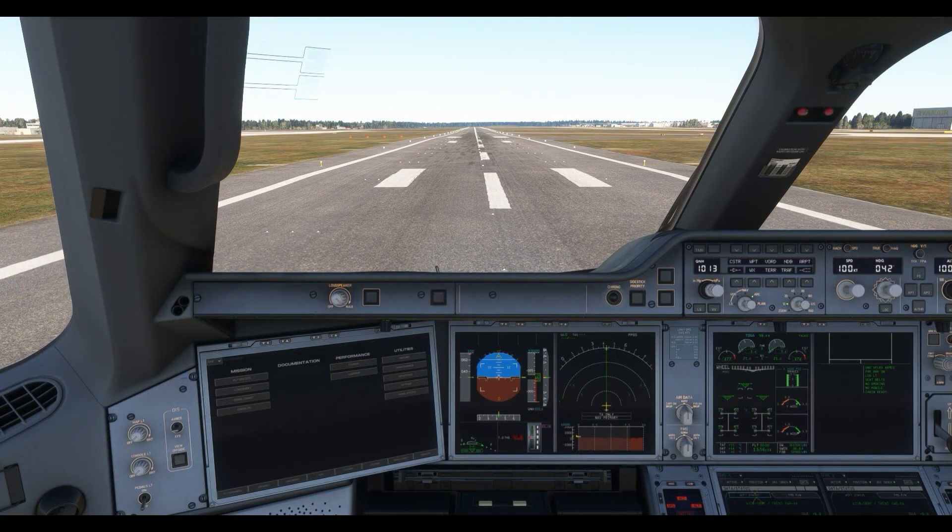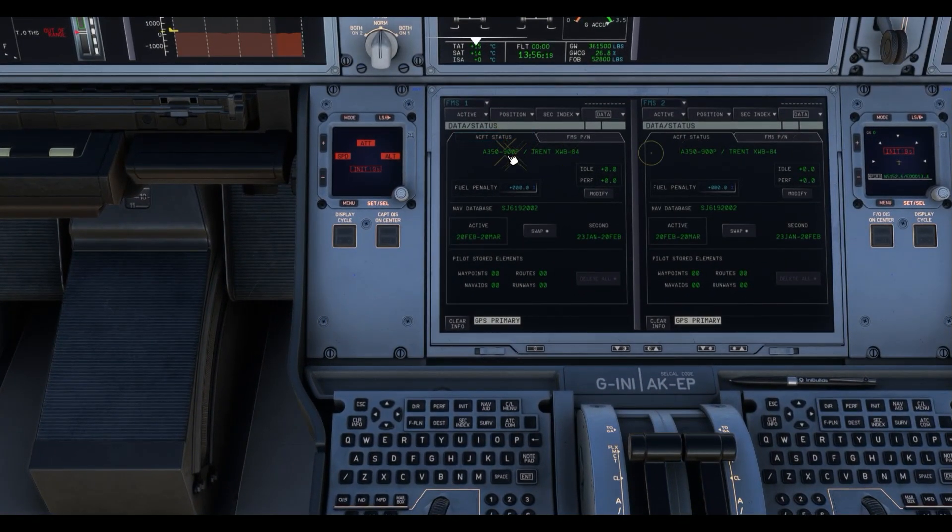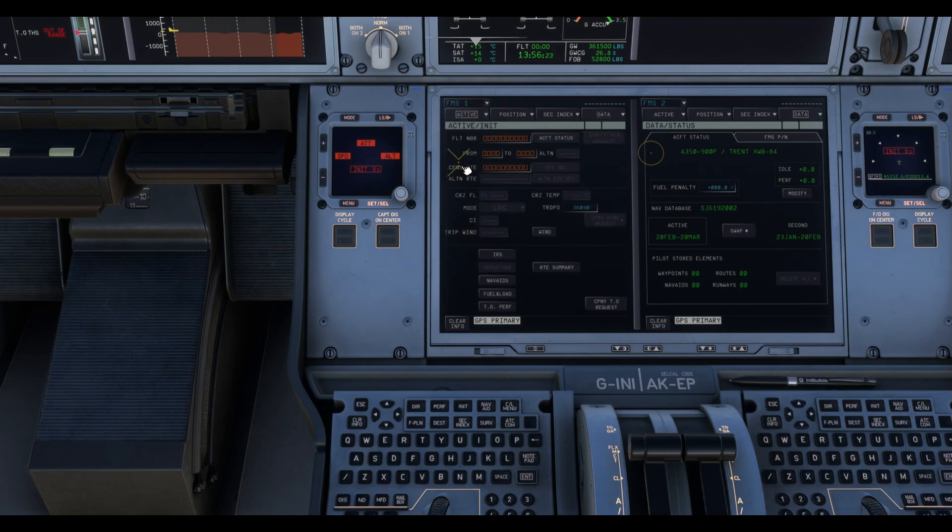Before you fly, I'd recommend using the simulator's world map to identify your departure runway, arrival runway, your departure SID, and the approach you want to take at your destination airport. I have world map guides for both simulators linked in the description below.